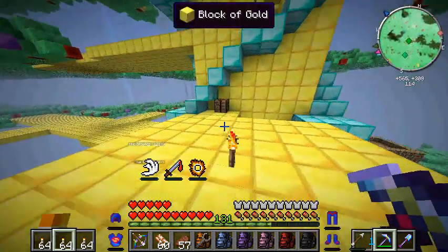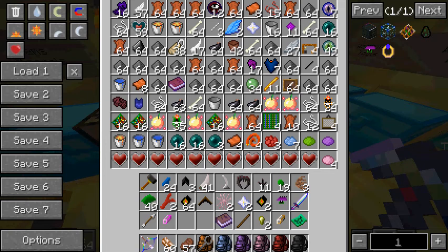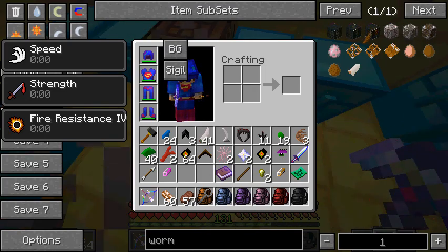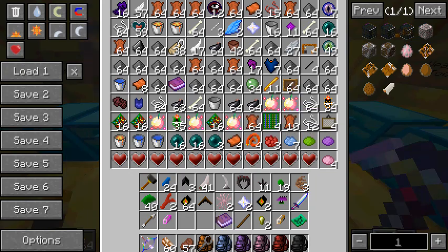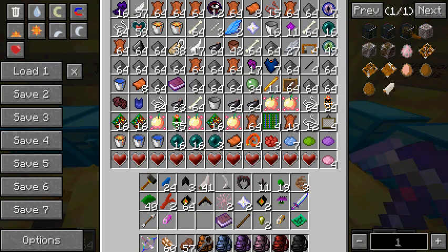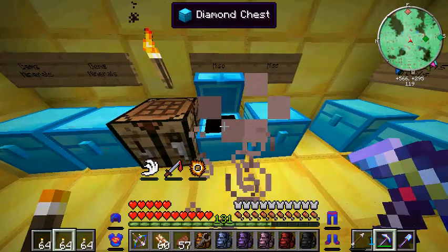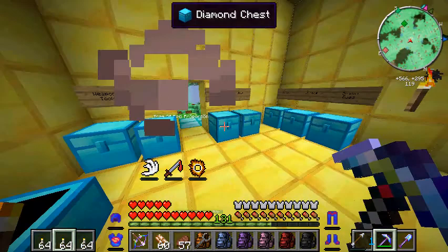Crap in a bucket, guys. Where's my worm tooth? We're gonna make things easy. I needed to know what the Vortex looked like, so I just kinda did that. Why isn't this applying to my chest? Oh god, guys, where's my worm tooth? There it is - I knew we had one.